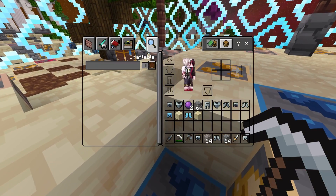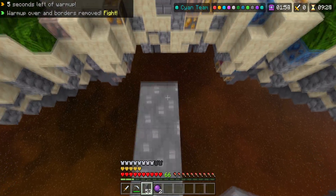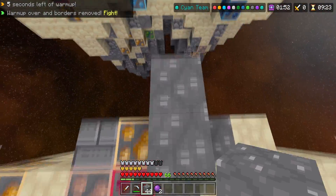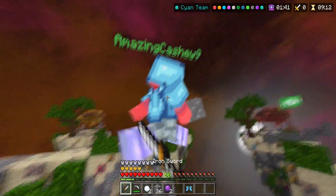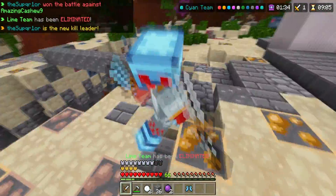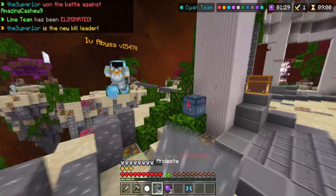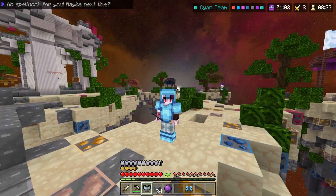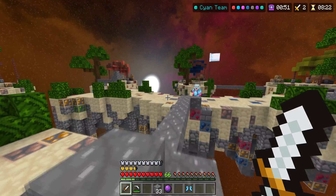I actually can't tell what resolution this is — this might be 16. Regardless, let's go to middle instantly so we can get all the good stuff. We can get full diamonds to see how that looks. Oh this person is getting this — nope, not if I can stop it. Now this is pretty much full diamond besides the leggings, and it looks pretty good. What the heck, why is there a big egg in the sky?